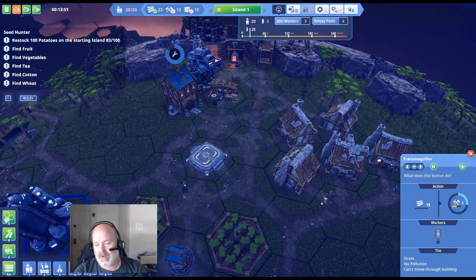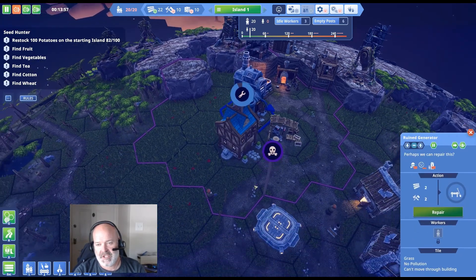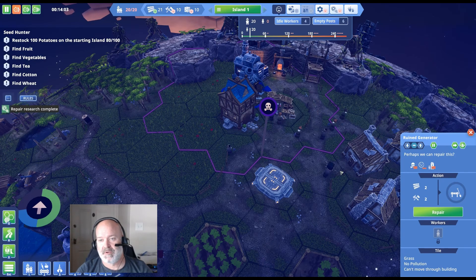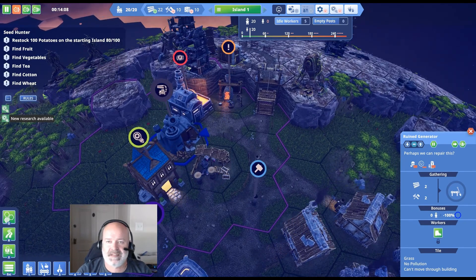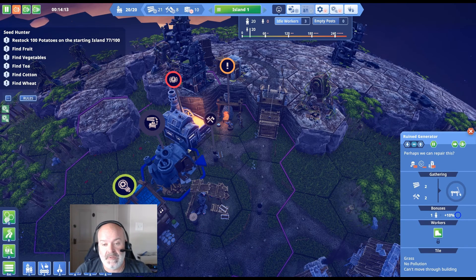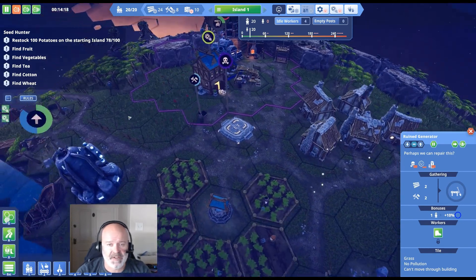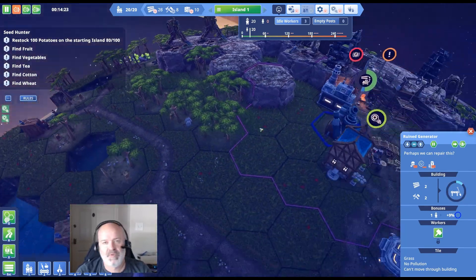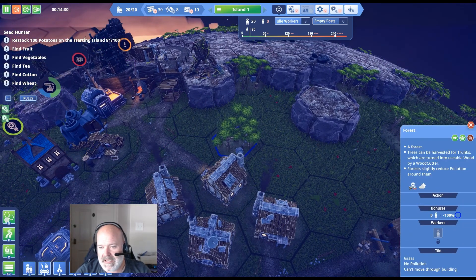Later we can tear down this generator once we get the science to build our own, which burns wood for power. The peeps physically carry the power — it's a bit quirky. You can move the power plant way off into a remote area away from your city center where pollution doesn't matter. Three idle workers — let's start expanding. Let's cut this forest down and extend our housing over here.